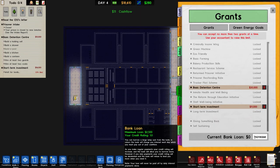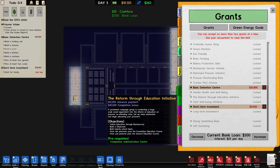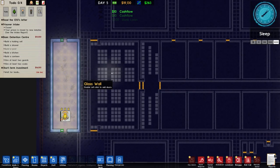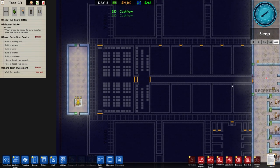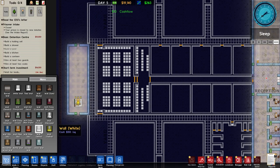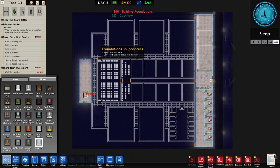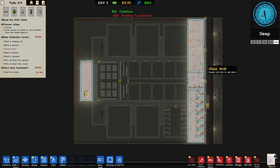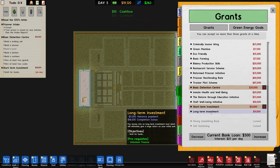We also now have a bank loan which we can take - I'll pick that up only to steadily increase our credit rating. The problem we have at the moment is that in order to make the kitchen and canteen we need to build this and then the central spine, and I think we do not have the money for that. Glass for there would be 15,000, leaving us on just over four, followed by the central spine which would probably bankrupt us. So the only thing I could do is pick up some more grants. This is why we started with 50,000 - if we started with 30,000 there's just no way we'd have the money.